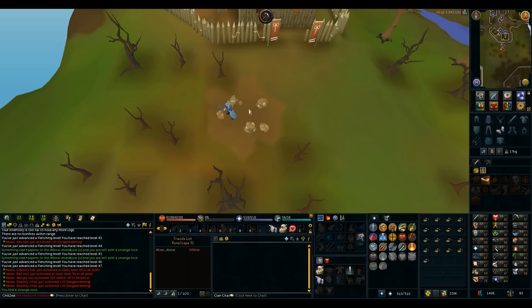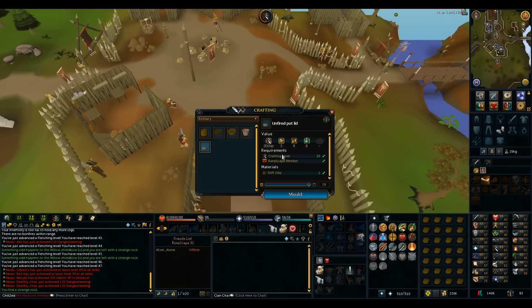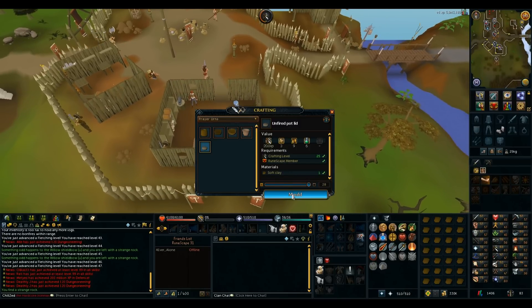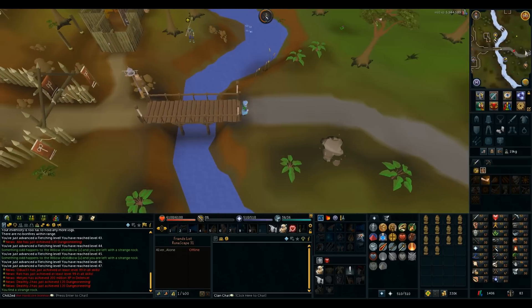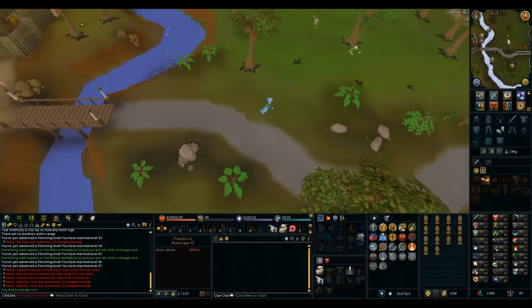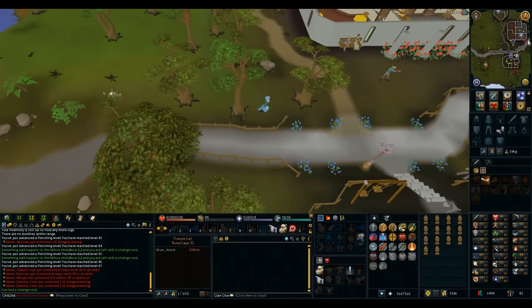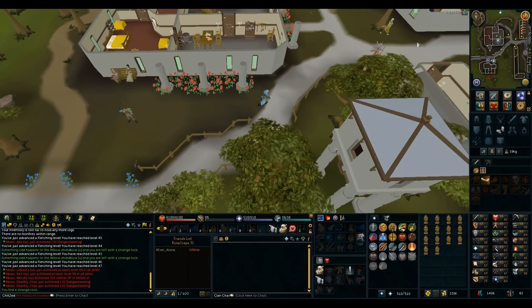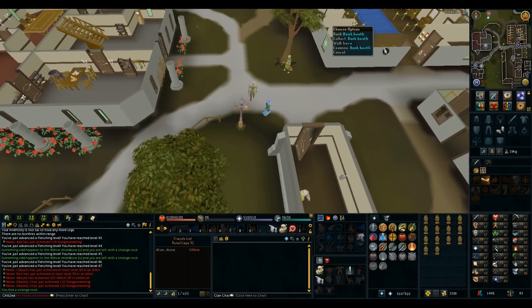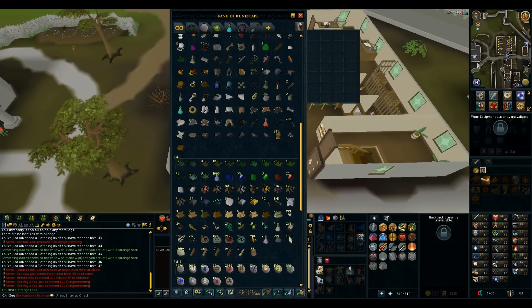I fill up my inventory with clay, then run a bit north into Barbarian Village and use the clay on the well. Then go into the pottery building, select prayer urns every time — which is kind of annoying — then turn these all into unfired infernal urns, fire them, and run all the way east to the Varrock West Bank and bank all the urns. This is the fastest method I have unlocked right now. If I do the Falador Hard task set, I can unlock a deposit box in the crafting guild, which is going to be a lot faster, but that requires 56 summoning.